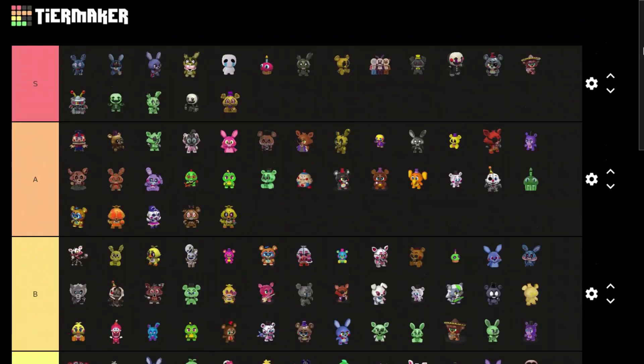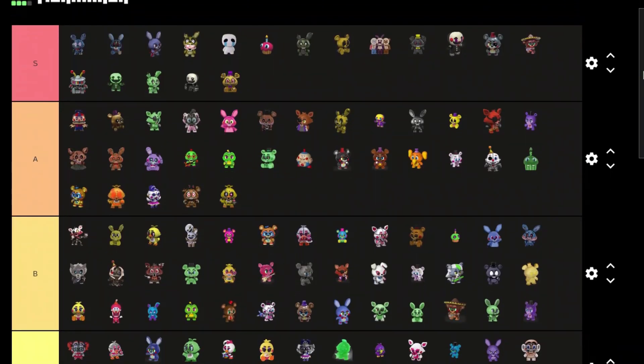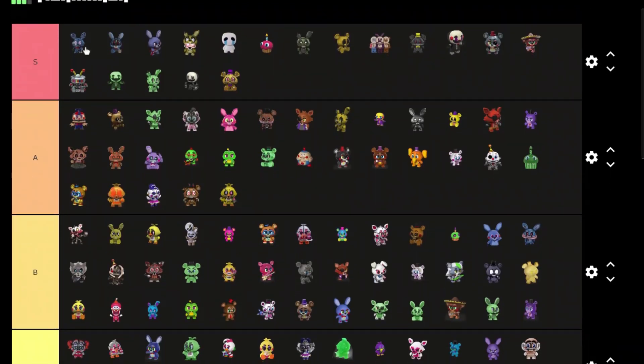Nightmare Cupcake — C tier, D tier, I don't like it, and this one D tier as well. So we got a lot covered today. Out of all of these my favorite is definitely Crying Child or Nightmare Bonnie — I really like them. Thanks guys for watching, I hope you enjoyed the video, sorry for the delay, and I'll see you in the next video. Bye!